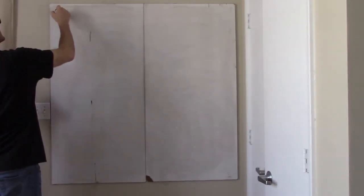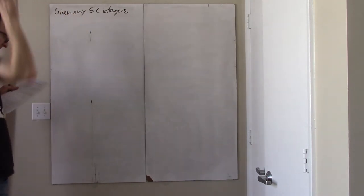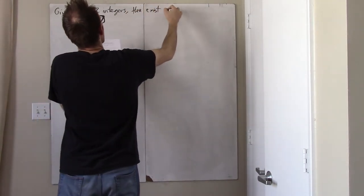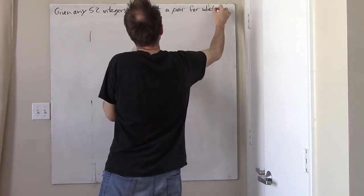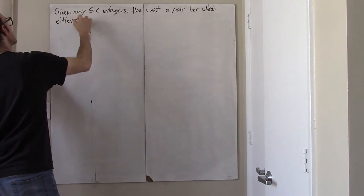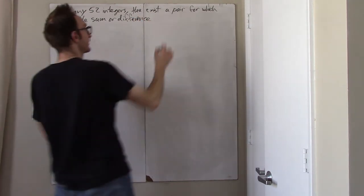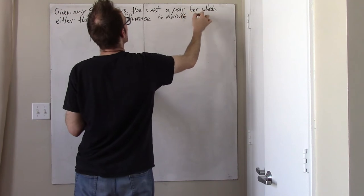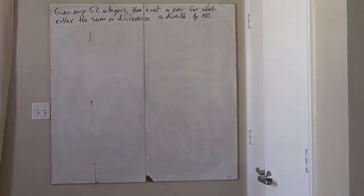Show that for any given 52 integers, there exists two of them whose sum or else whose difference is divisible by 100. Given any 52 integers, there exists a pair for which either the sum or difference is divisible by 100.